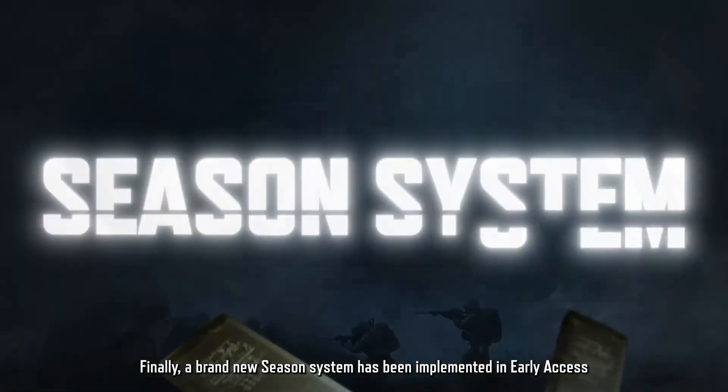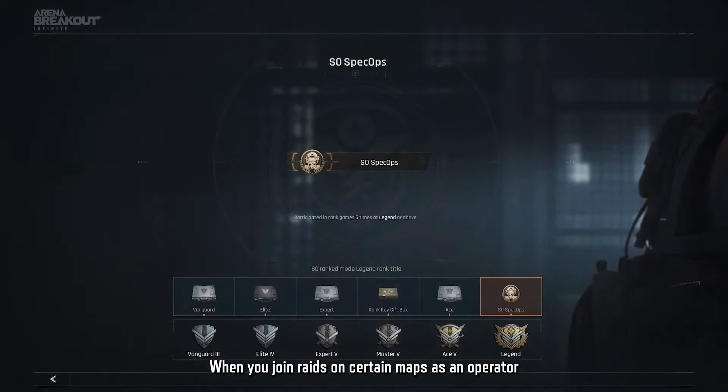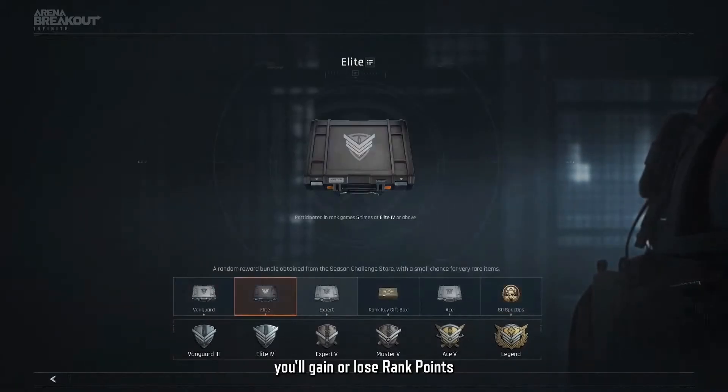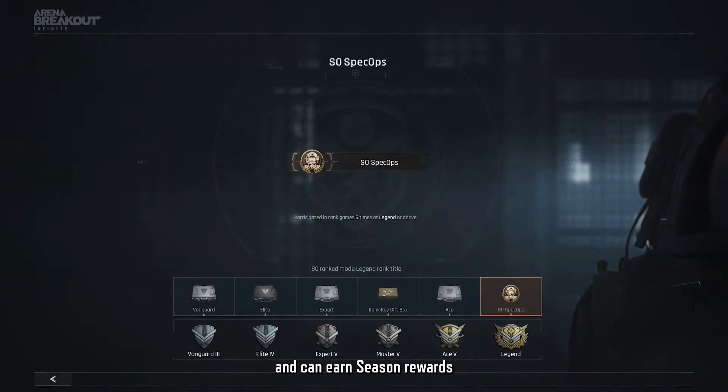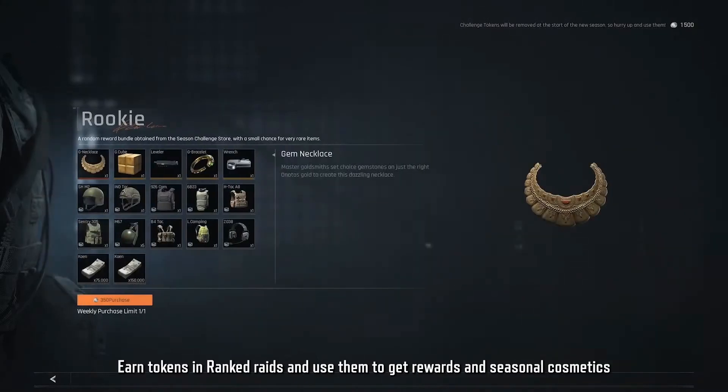Lastly, we have the seasonal system. When you join raids on certain maps as an operator, you either gain or lose rank points, and those points earn you tokens. You use those tokens in what they call the challenges store, and you can purchase seasonal cosmetics and other rewards.